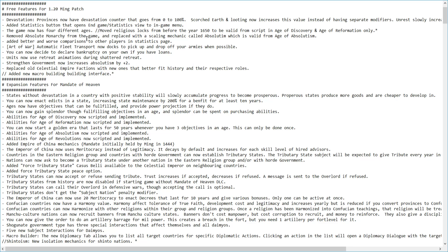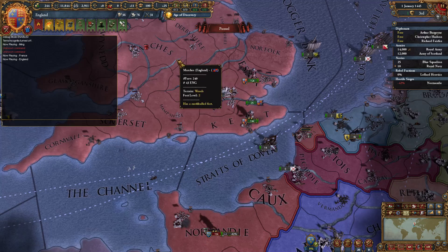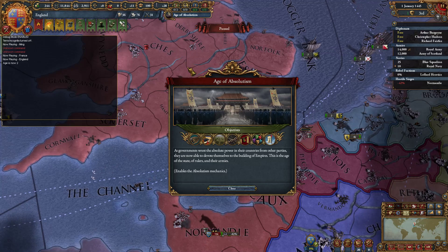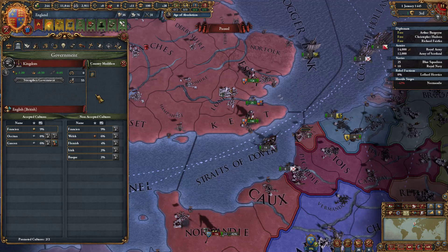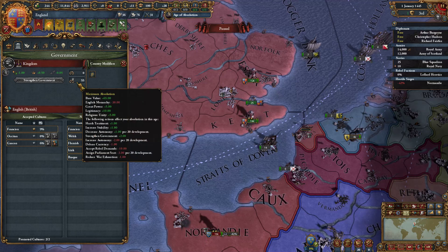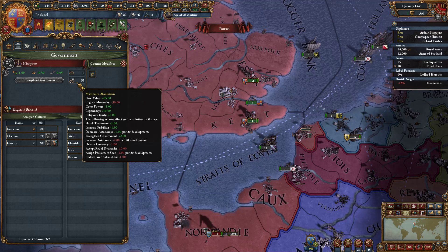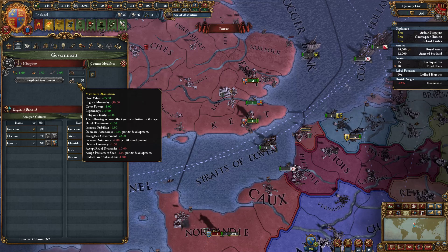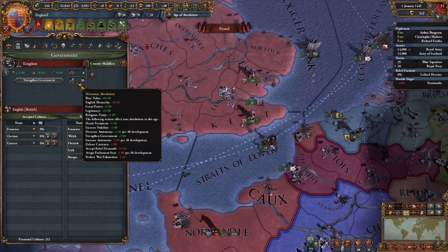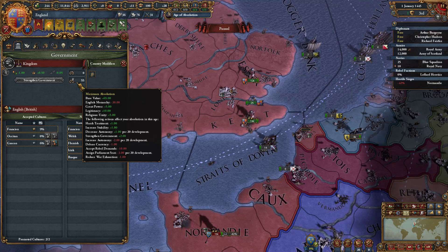We have removed Absolute Monarchy from the game and replaced it with a scaling mechanic called Absolutism, valid from the Age of Absolutism. If we go to our country and select our government, you can see we have a maximum Absolutism value. This is affected by a variety of things — as an English Monarchy we have minus 30, great power plus 5, legitimacy plus 5, religious unity plus 5, and several other things will probably also affect that.